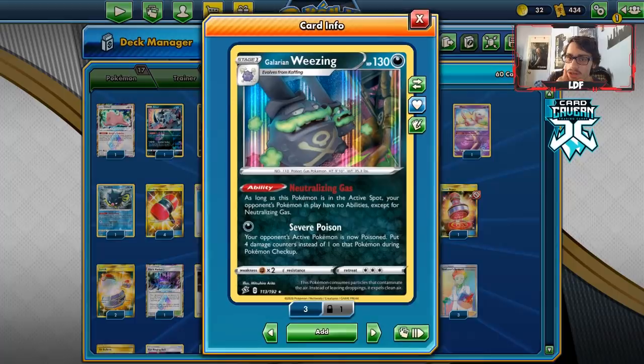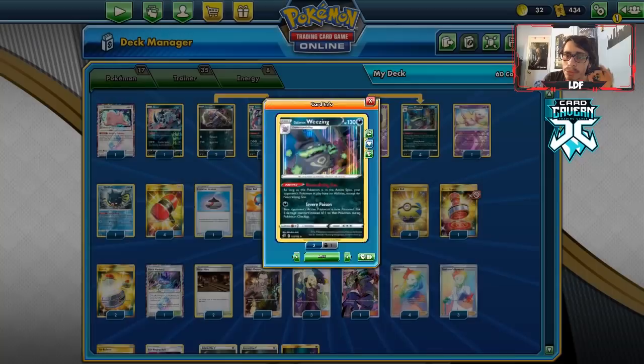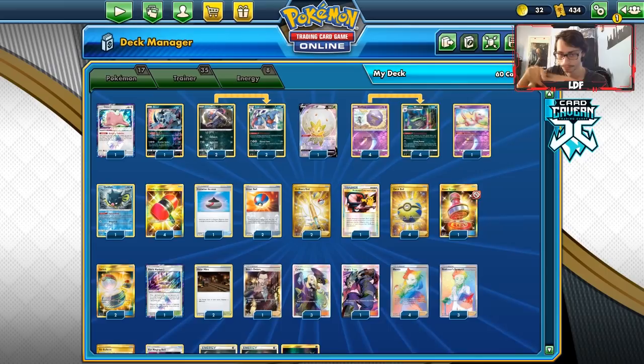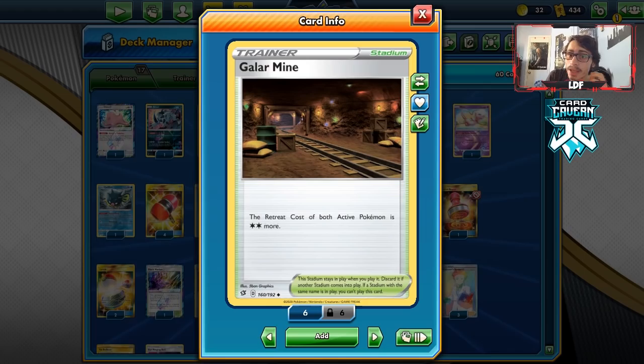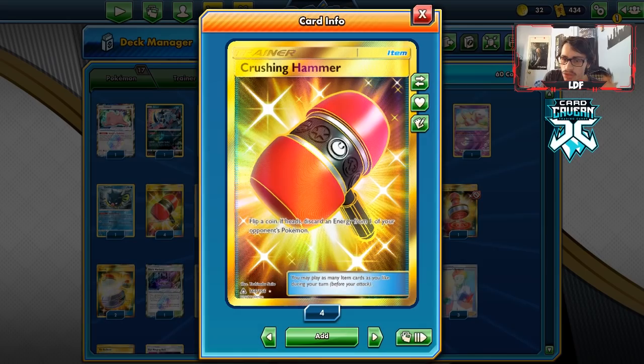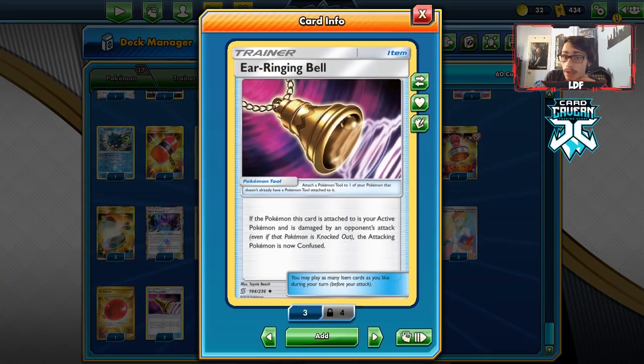Let's take a look at the Galarian Wheezing deck list. What I'm trying to do is make the most out of a locking scenario. Severe Poison isn't great, but Toxicroak bumps damage from 40 to 60 or 80 per turn — not bad. Unfortunately Switch and Mallow & Lana are still a thing. We're playing two Galarian Mines and an Absol to lock the opponent's active Pokémon from being able to retreat.